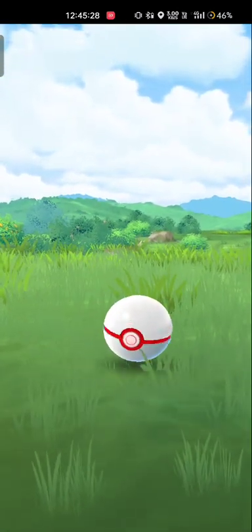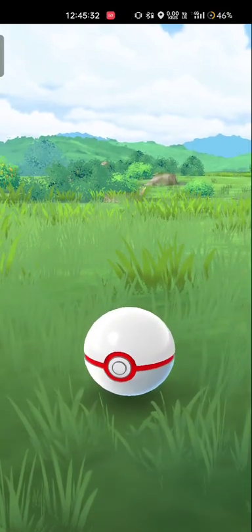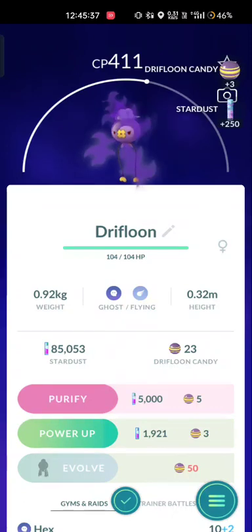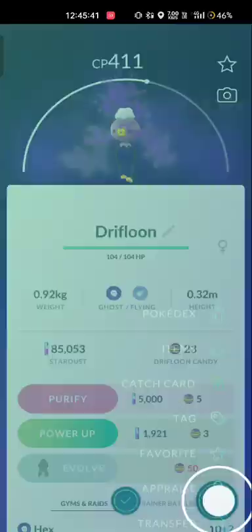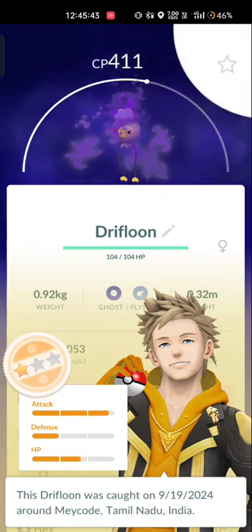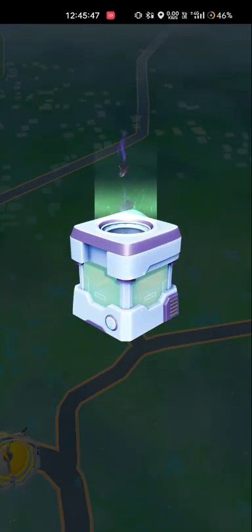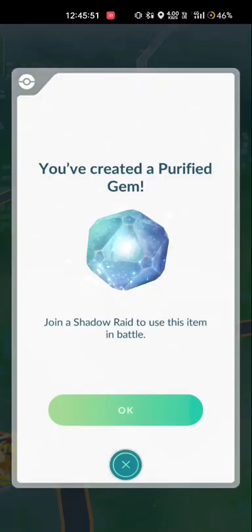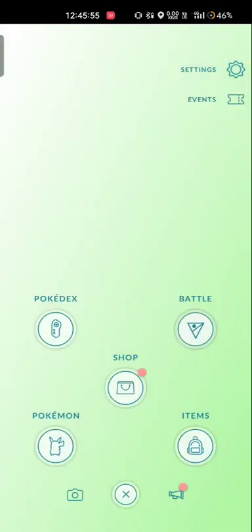Now throwing balls to catch the Shadow Drifblim. Come on, just get into the ball — I already wasted one, so I have six more. Just get into the first ball, it's much easier. Drifblim is here. I can't expect a 100% IV Pokémon again and again, but it's still something I can hope for.